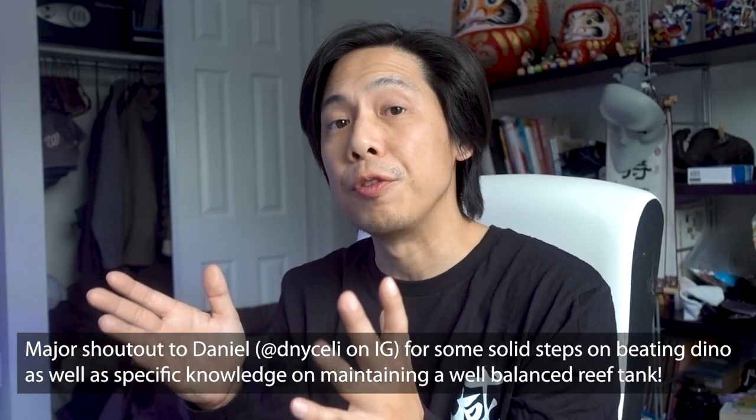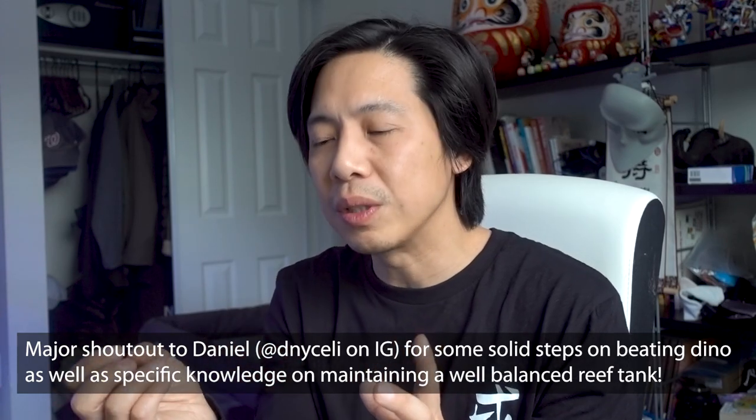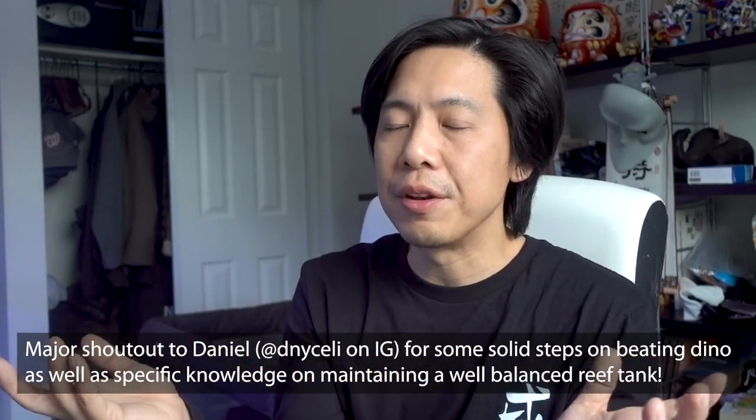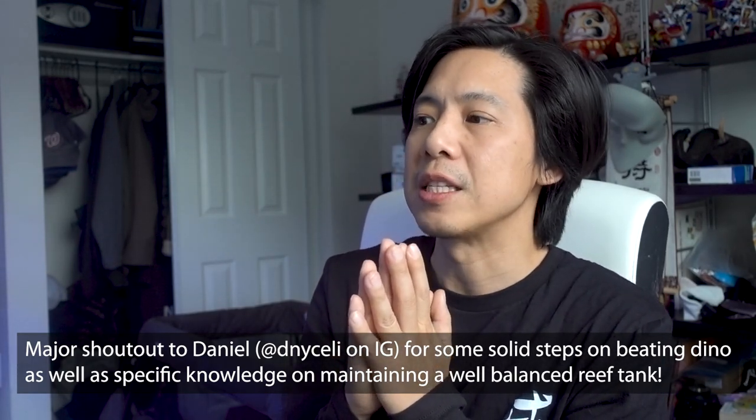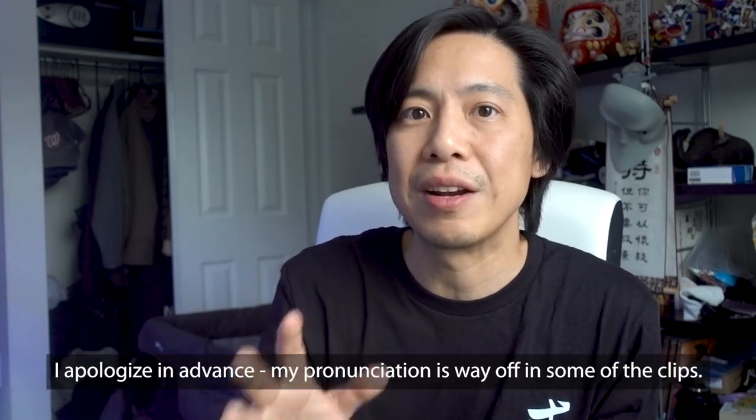I'm reading conflicting reports on whether blackout is effective against the amphidinium type. Some other things I'm trying include using a 1-micron filter sock to catch some of the stuff — maybe dino dies and floats into the water column and gets caught in the filter sock. I'm also dosing Reef Enhanced, a product recommended by a friend that supposedly creates marine snow, which will help with phytoplankton and general life diversity. At three weeks in, I do see different types of algae coming in, including diatom. Once they take over, I plan to drop some cleanup crew in to keep the diatom under control, which I'm hoping will push out the dinoflagellates.